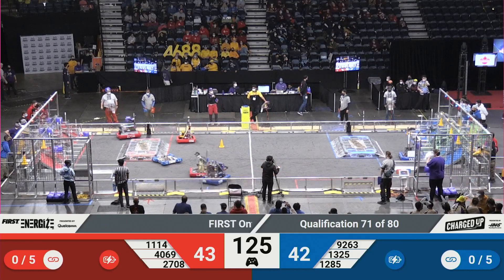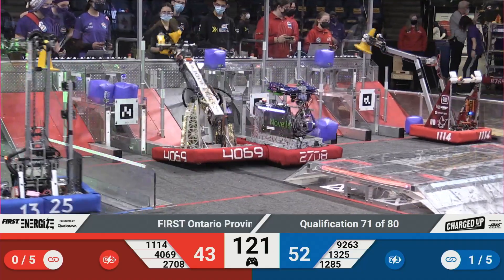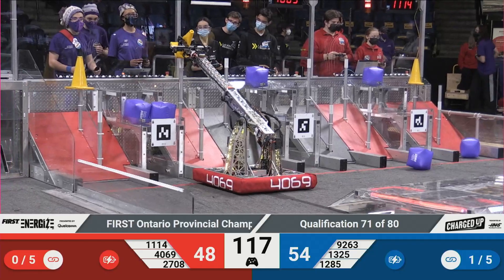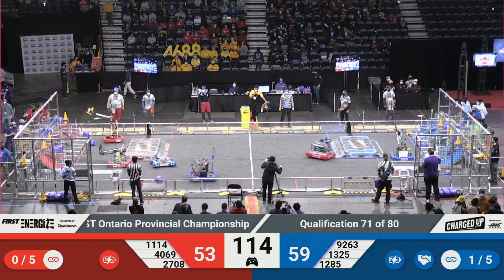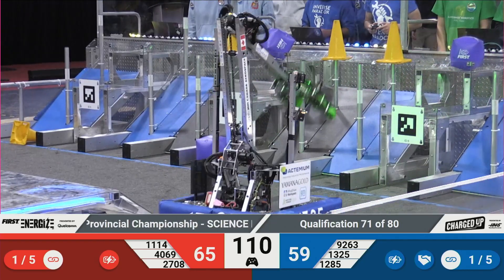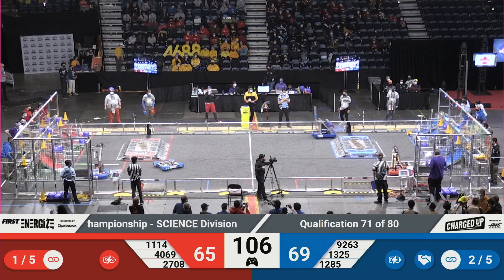Here comes 1325 to make the first link for your Blue Alliance going on that outer grid. Your Red Alliance coming here for some tandem scoring — some synchronized scoring, if you will. My favorite Olympic sport. 4069, your current number one ranked seed, going up high with a cone. They get a good placement. 1114 going to make your first link for your Red Alliance up high on that outer grid — a good placement. A second link for your Blue Alliance means they are currently in a four-point lead.